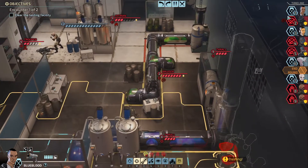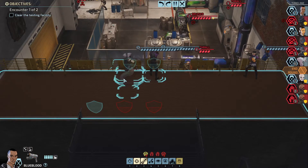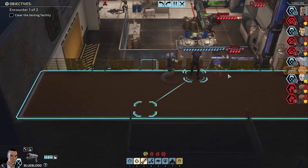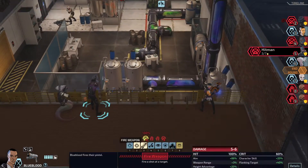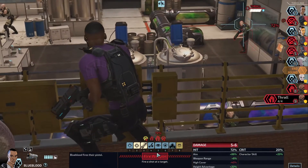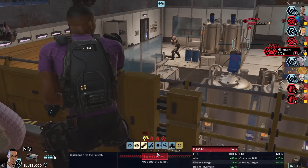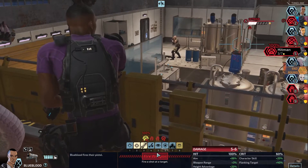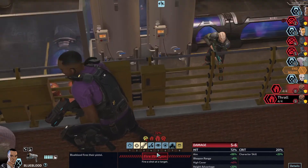Blueblood — why is Blue Blood going up next? Remember, he's got an opportunity to be ever vigilant, so you either take your shots. Hitman in the back, thrall in the front, thrall in the back, trooper — he's gonna die, I'm not worried. Number five hitman — he's gonna just be on fire. Not too worried about him either.